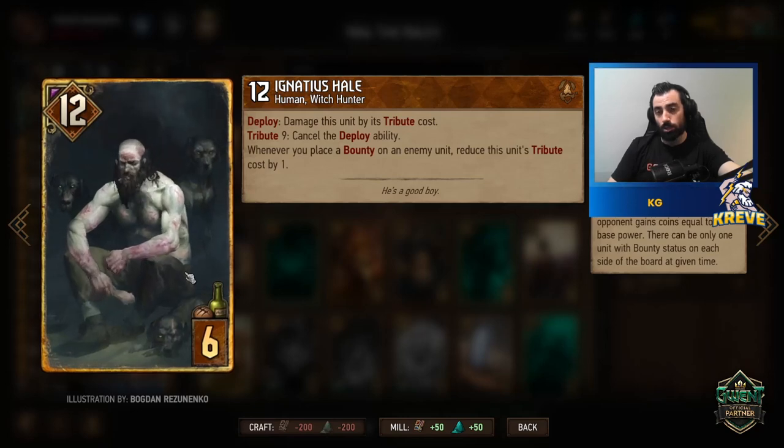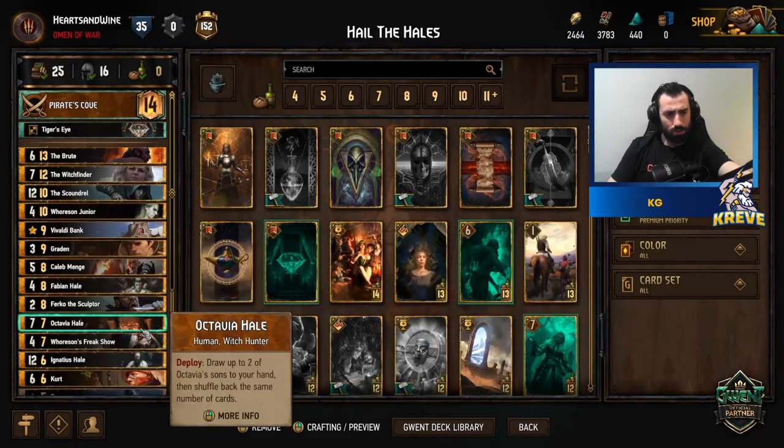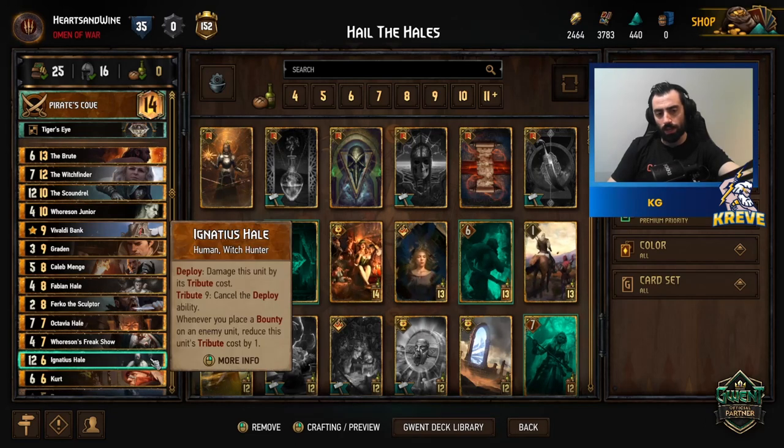When you see Ignatius in your hand during the match, just shuffle it back into the deck. We can use Octavia Hail to draw up to two of Octavia's sons — Ignatius is one of them. Don't keep it in the first round; you can consider holding it in the second or third round.